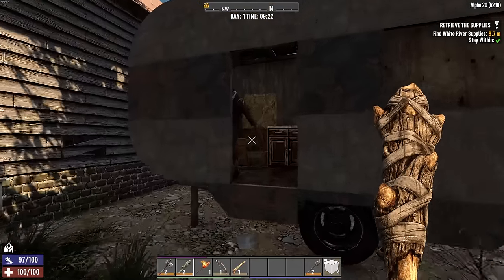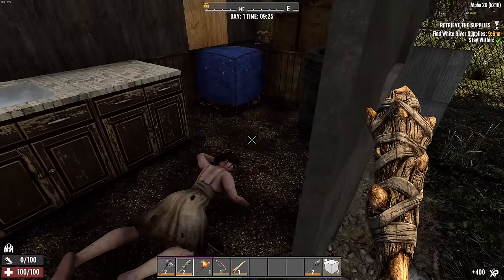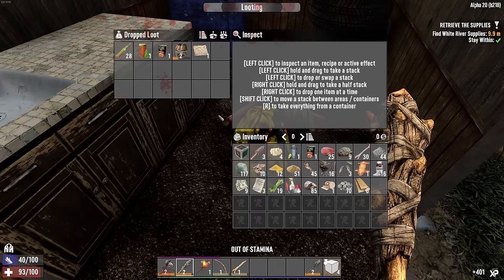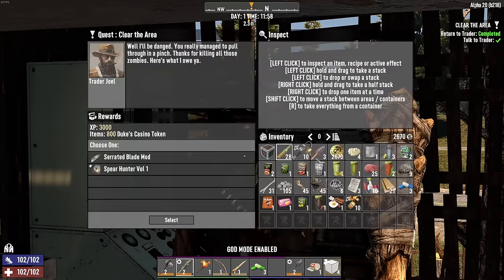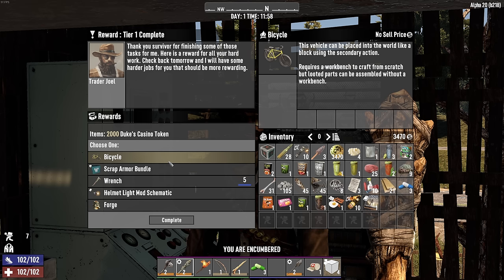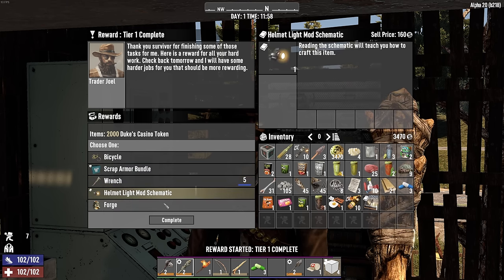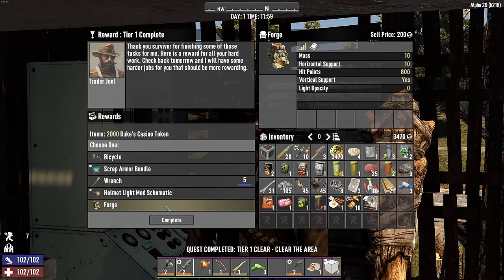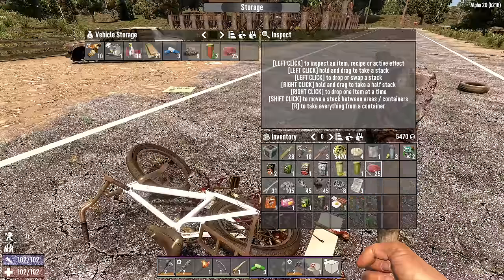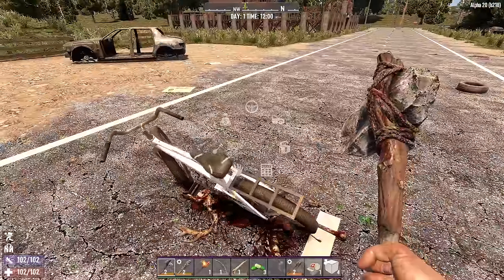Once you arrive at your quest destination you have two choices: proceed with the quest by activating the button, or alternatively clear the location first, then activate the quest marker to completely reset the building — zombies and loot included — and do it all over again. Make questing an early priority: by completing seven quests you'll be granted the option to select a bicycle as a bonus reward. Questing gives bonus loot rewards, bonus XP, bonus dukes, and after seven quests you'll get directions to the next closest trader. You should be able to complete these seven quests in two to three days.